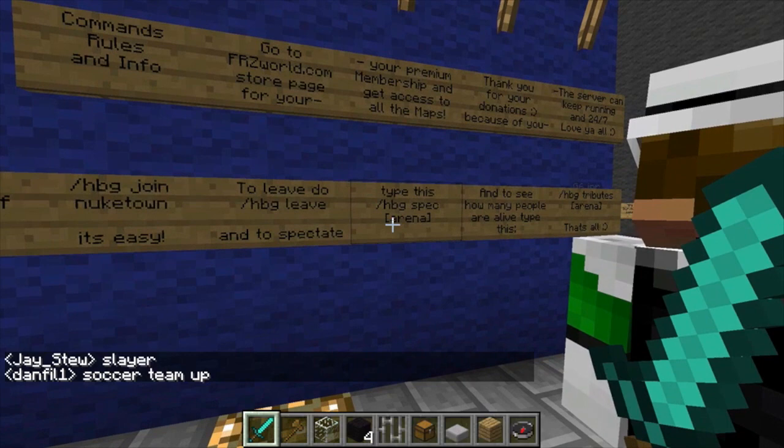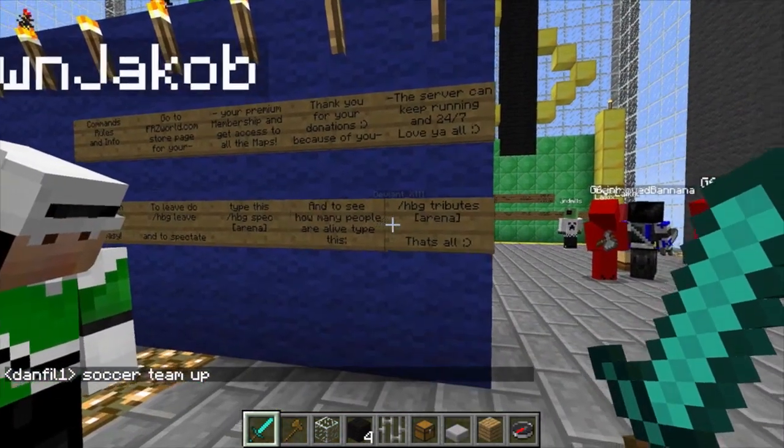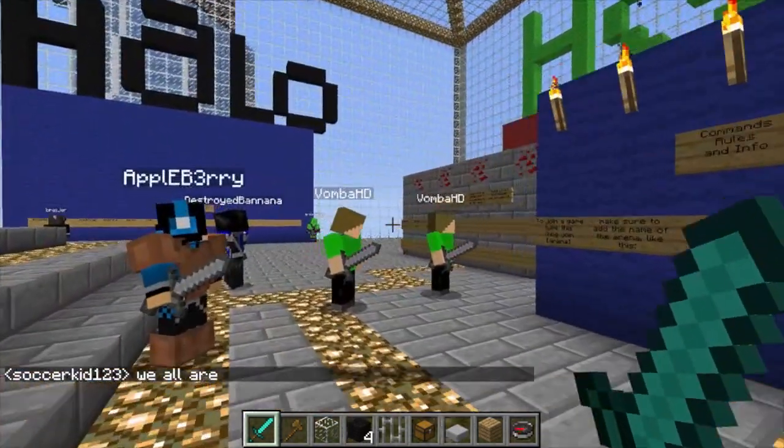You can also do slash HBG space spec and then the name of the arena to spectate, and slash HBG space tributes space the name of the arena to see how many people are alive in that arena.